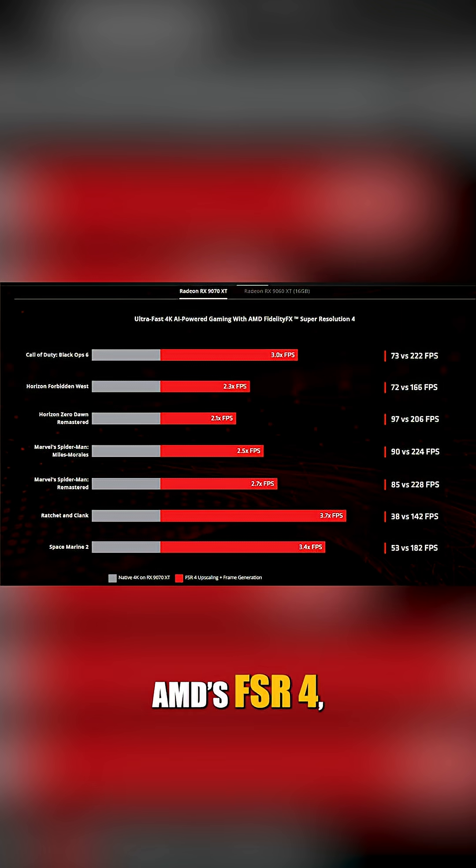AMD's FSR 4, on the other hand, does use AI for upscaling and is exclusive to AMD's newest RDNA 4 GPUs like the RX 9000 series.